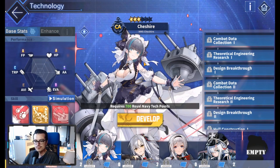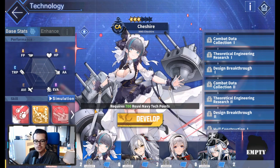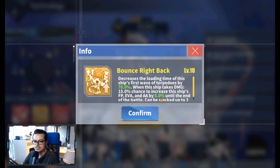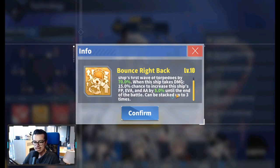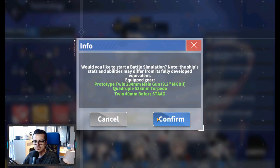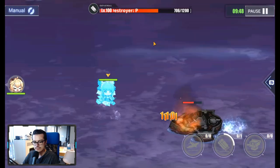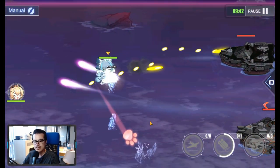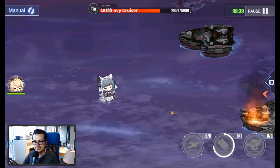Next we have Cheshire. She is an HMS heavy cruiser. She decreases damage taken by 15% at level 10, which is good for a heavy cruiser. Every 12 seconds at the start of battle, 100% chance to fire a special barrage. She also decreases the loading time of the ship's first wave of torpedoes by 70%. When the ship takes damage, 15% chance to increase the ship's firepower, evasion, and AA by 5% until the end of the battle — that can stack up. Looking at the skill simulation, the barrage is coming from the sky with little cat paws coming down. So that's Cheshire.